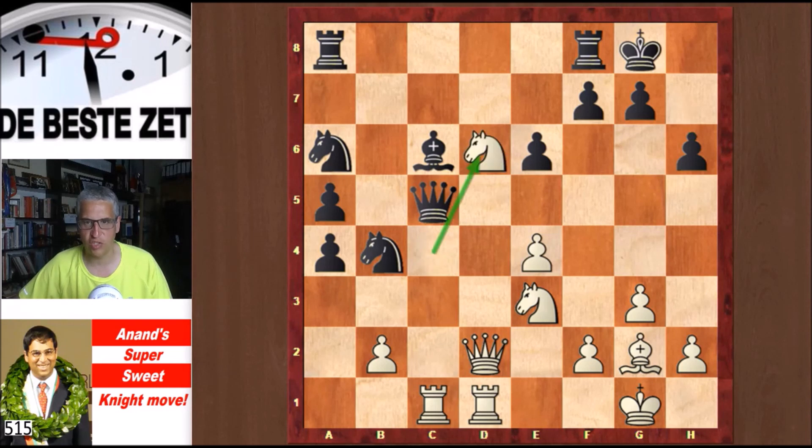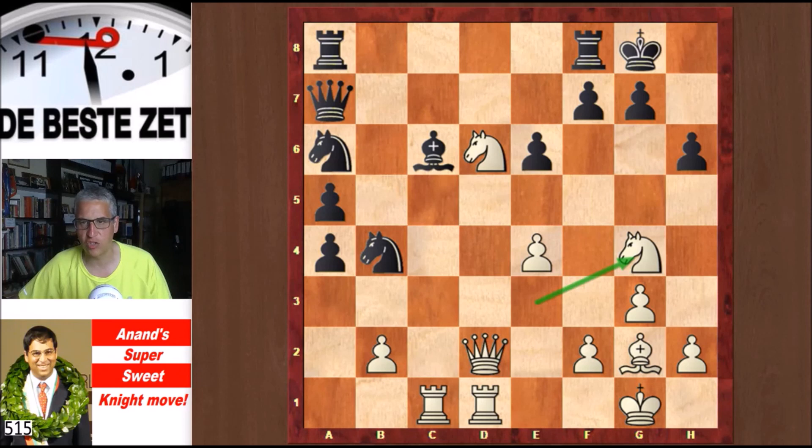The knight jumps to d6. The queen is now attacked and drops back to a7, and Ng4. One of Anand's seconds, Rustam Kasimdzhanov, told Anand when he got back to the hotel after the game that he had been trying to make Nh6 work without Black having played h6. So Nxh6 is now a huge threat.